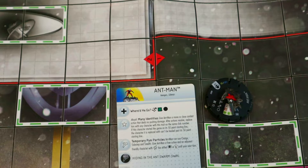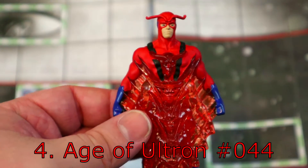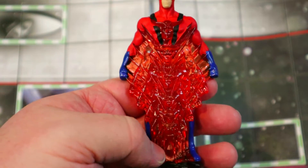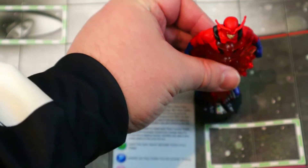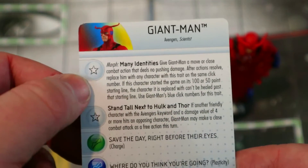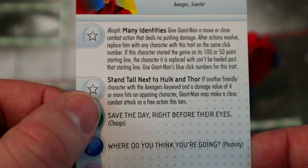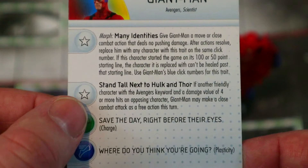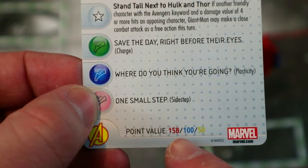Coming in at number four is this Giant Man, also from the Age of Ultron set. I love the sculpt on this thing — one of my favorite Giant Man sculpts ever, just the growing all the way to giant size is so cool. He also has the morphing 'Many Identities' trait to switch between all the different Hank Pyms. Then he has this awesome trait 'Stand Tall Next to Hulk and Thor': if another friendly character with the Avengers keyword and a damage value of four or more hits an opposing character, Giant Man can make a close combat attack as a free action that turn.